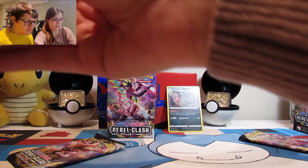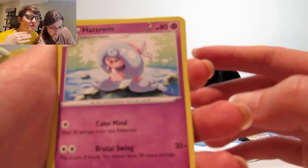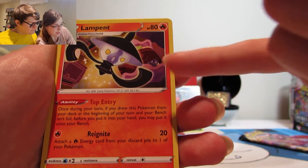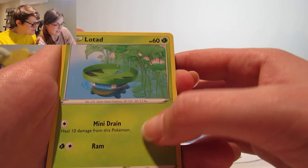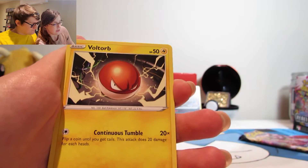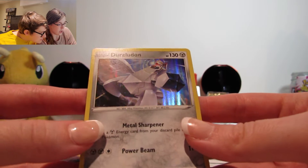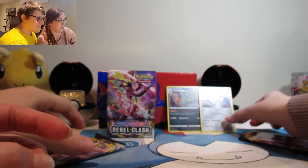Follow us on Instagram — we'll have it in the description below, and we give away some codes there too from our openings. We post some nice pictures as well. Next pack: Hattrem with a Calm Mind, Poké Ball throwback, Lampent, a scared Sableye hiding under the covers, Toxel, Litwick, Lotad — didn't know he was in here, throwback. Clefairy, Shuckle reverse, and a hollow Duraludon — a big metal cube boy. Nice!